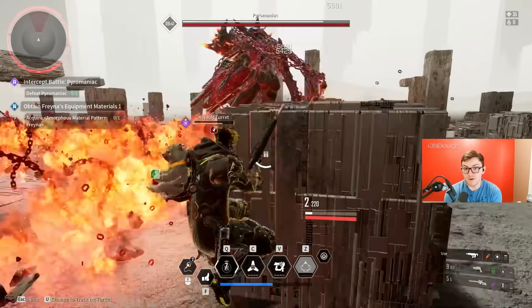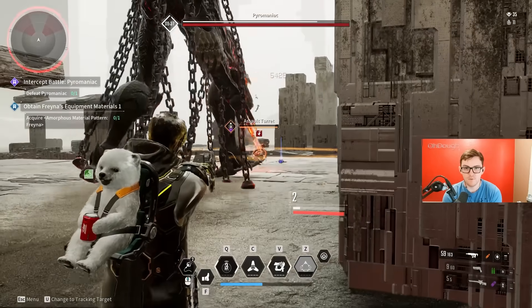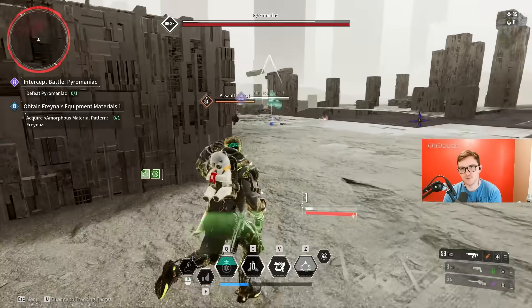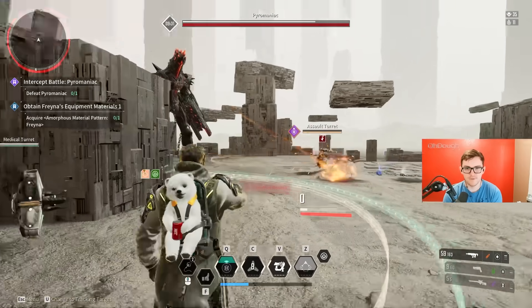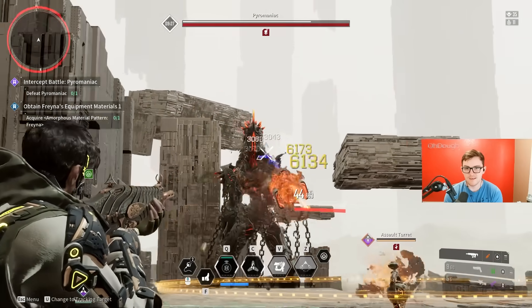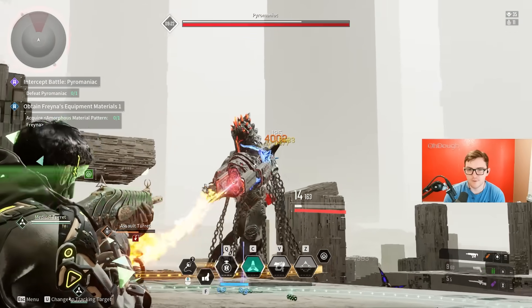I'm not taking anywhere near the same damage I was before. That fire attack — if you double jump correctly, so before the fire erupts, you'll avoid the damage. Pretty short window, but it's consistent. I'm keeping my turret alive while it tanks some damage. I think if my pistol had Chill Attack it'd be doing so much more damage than my assault rifle, but I don't know.